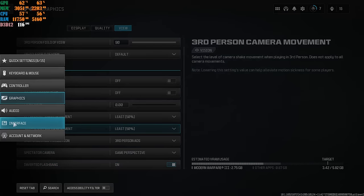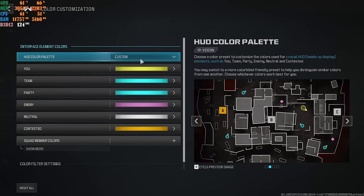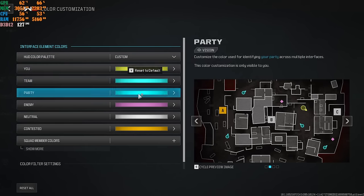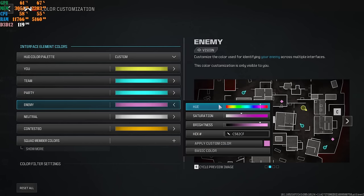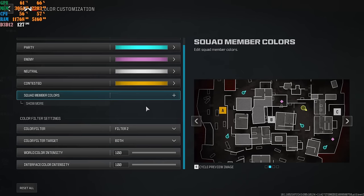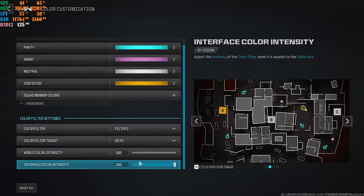From here go to Interface, come to Color Customization. Set this to Custom. Make your own player color, your team and your party the exact same colors. For enemies, choose whatever color stands out to you — I have mine as magenta pink, and nothing stands out better than that in this game. Set the color filter to On at 100% intensity and 100% opacity, and you should be good to go.